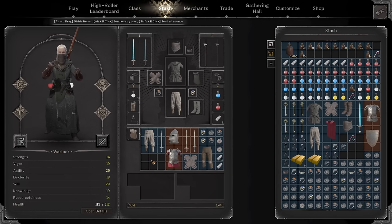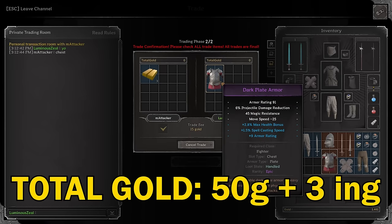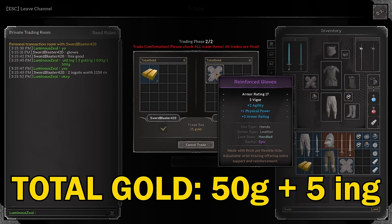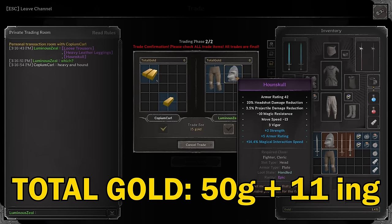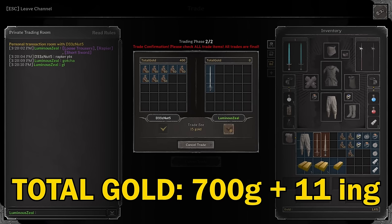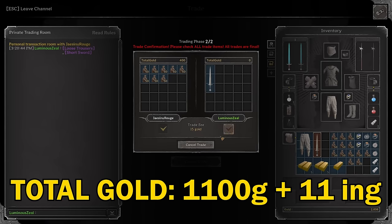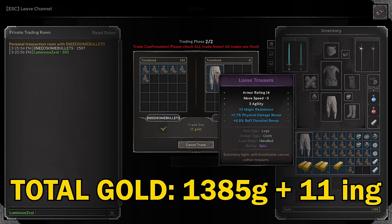All right, only thing left to do is try to sell all this stuff and see how much we made. Three gold ingots for the stark plate armor. Two gold ingots for the reinforced gloves. Six gold ingots for the heavy leather leggings and the hound skull. Selling the falchion for 250. Rapier selling for 400, and also selling the short sword for 400. 285 for the loose trousers — honestly I'm surprised how hard they were to sell, figured these would sell really quickly.